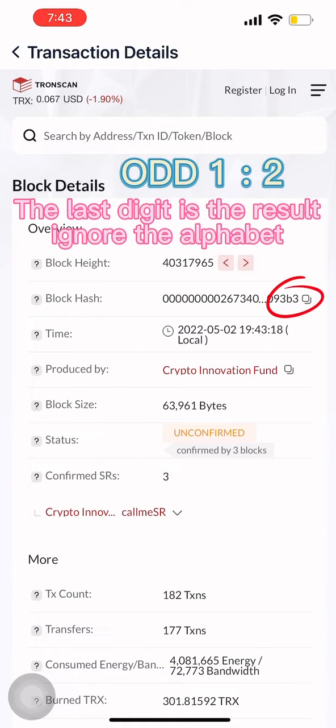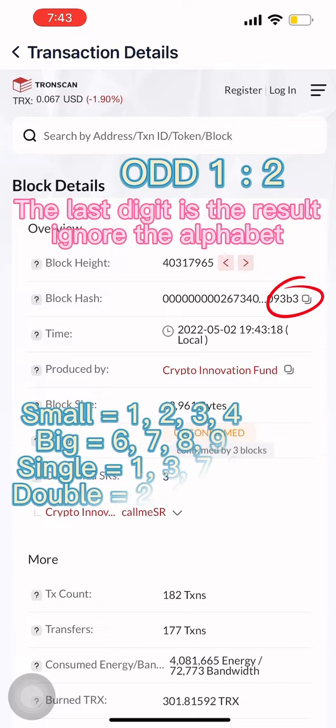The last digit is the result — ignore the alphabet. Small is 1, 2, 3, 4. Big is 6, 7, 8, 9.